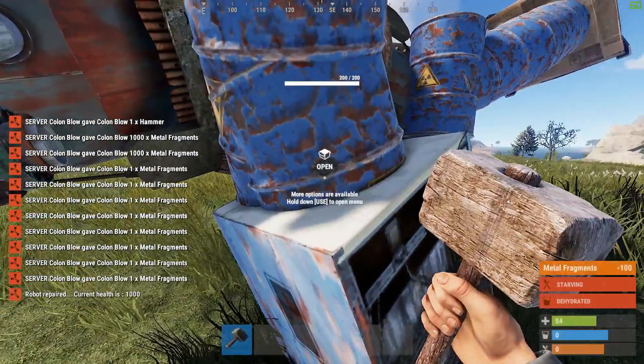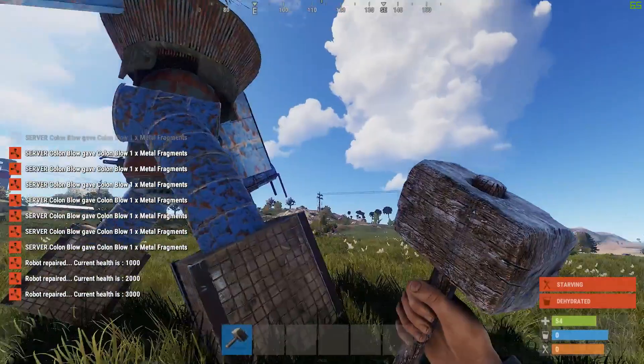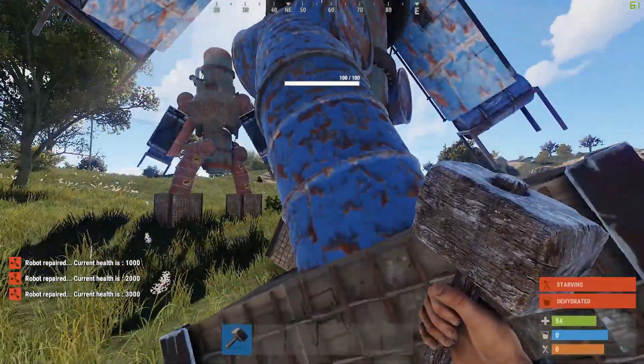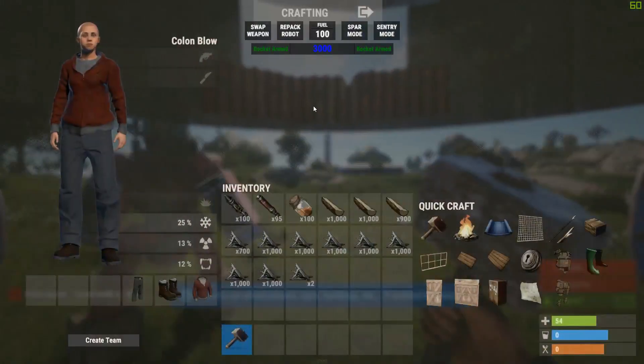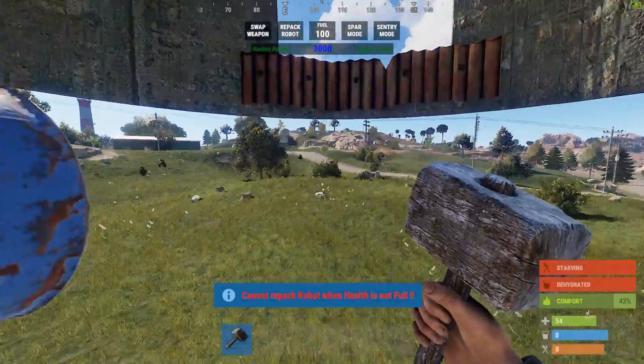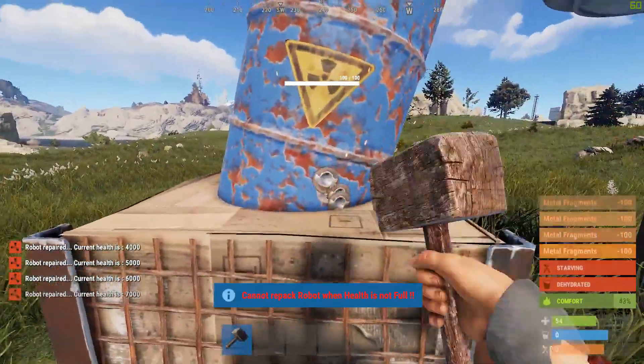The default is 1000 metal per hit. After 2000, he will stand himself back up and you can use him again. One option here: you can't repackage him yet until he's at full health. As long as you've got enough metal, you can raise him up to full health.